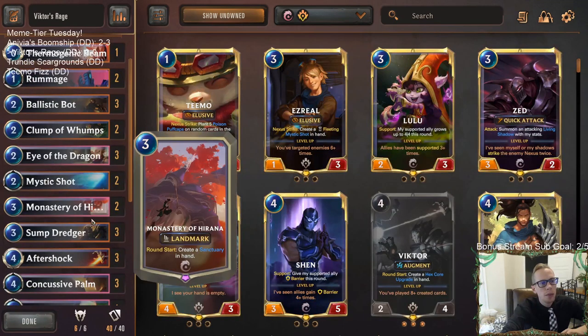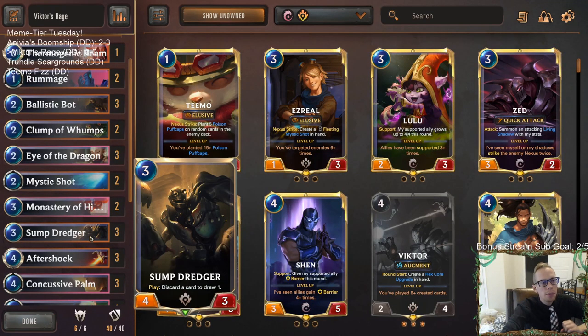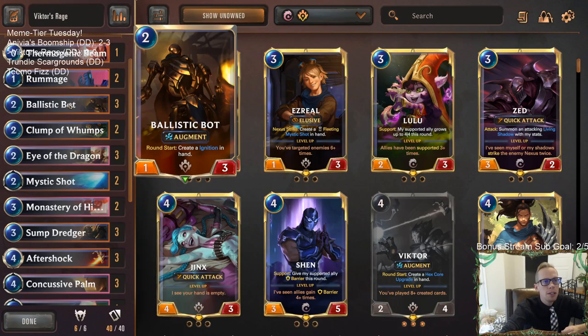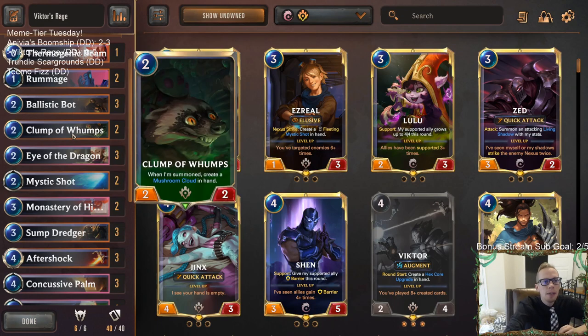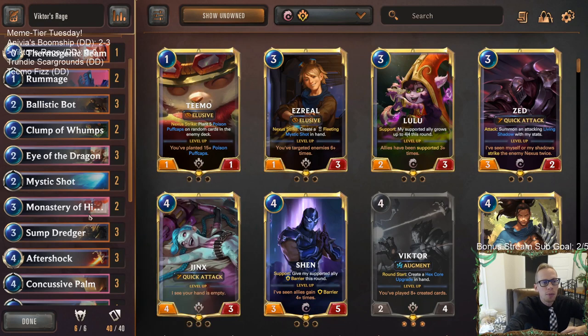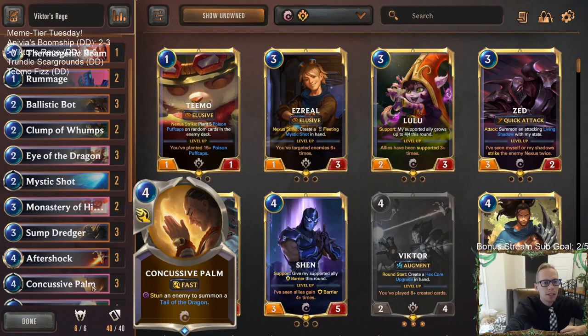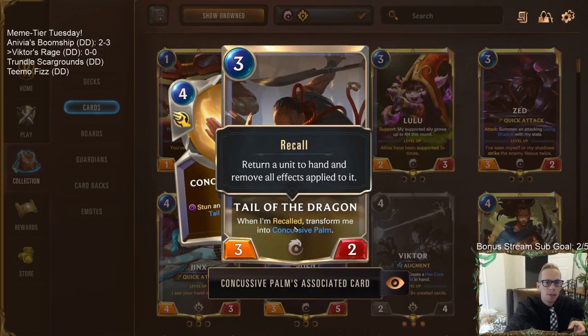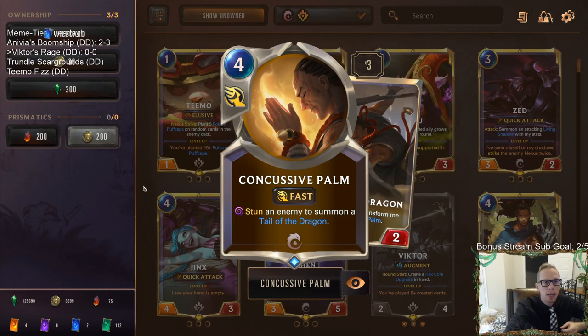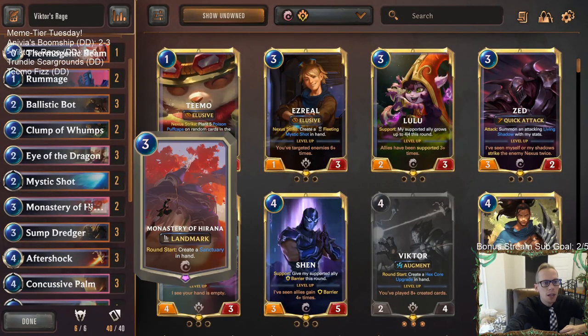The Sanctuary could be really cool, but we don't have a ton of great targets for it. You don't want to bounce your augment cards because that resets their power. But we can bounce Clump of Lumps back to hand and replay it for more Mushroom Clouds. The main combo though is Concussive Palm — stun something, put in Tail of the Dragon, recall Tail of the Dragon, and you get Concussive Palm back. That's our main monastery and Concussive Palm combo.